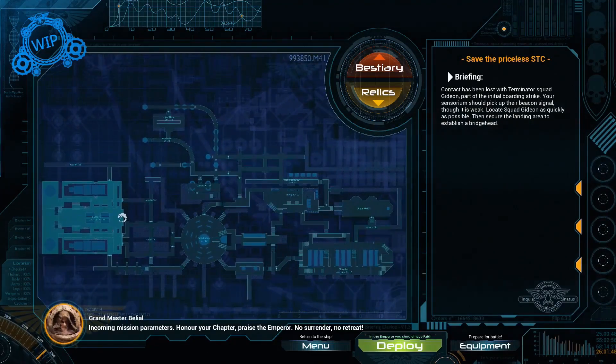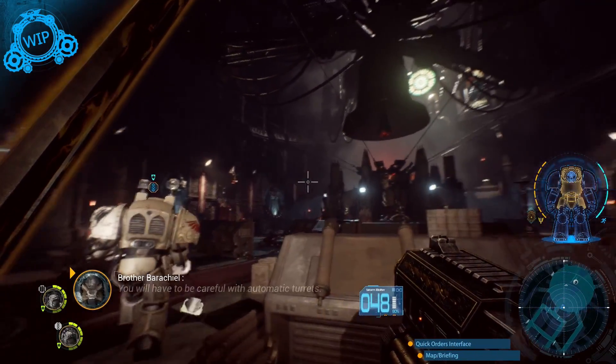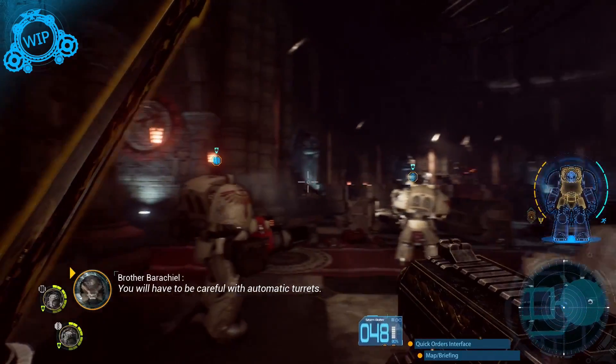Each mission will have you exploring a different ship, with environments built based on actual spaceships from the lore. They each have different layouts and aesthetics based on their owners.